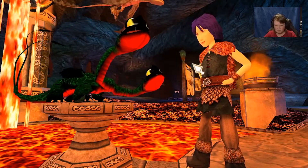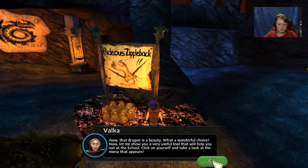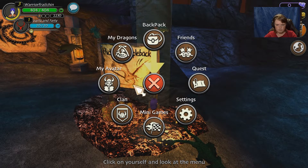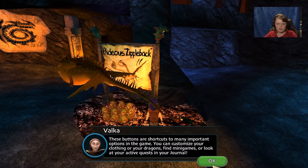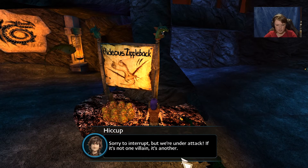Demon eyes! Oh that dragon is a beauty, what a wonderful choice. Now let me show you a very useful tool that will help you out at school. Click on yourself and take a look at the menu that appears. These buttons are shortcuts to many important options in the game — you can customize your clothing or your dragon, find mini games, or look at your active quests in your journal.